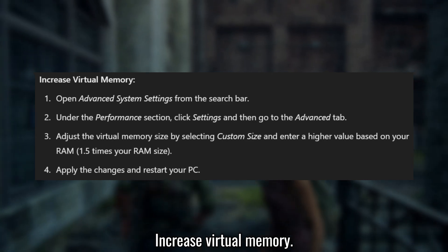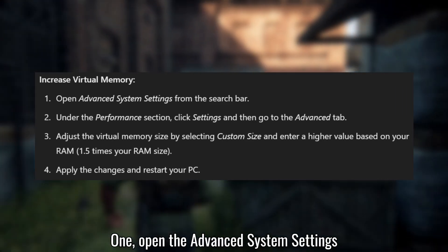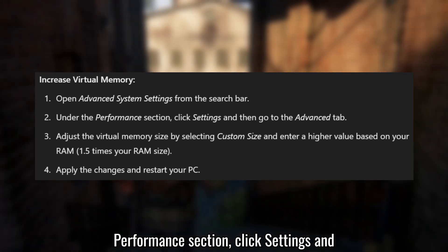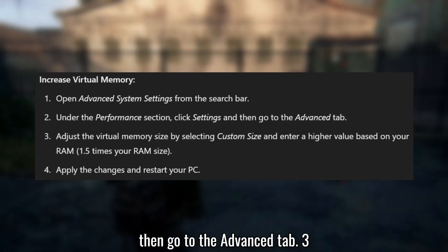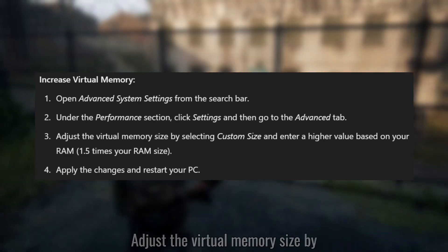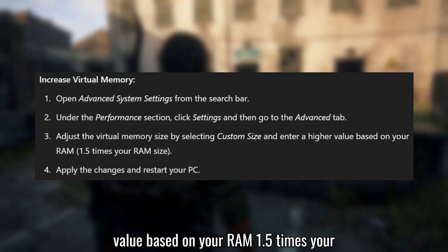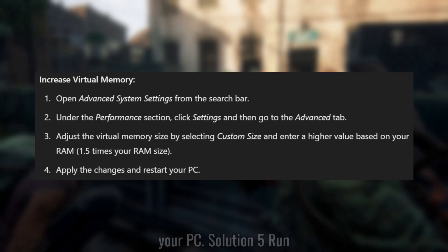Solution 4: Increase Virtual Memory. Open the Advanced System Settings from the search bar. Under the Performance section, click Settings, and then go to the Advanced tab. Adjust the Virtual Memory Size by selecting Custom Size and enter a higher value based on your RAM — 1.5 times your RAM size. Apply the changes and restart your PC.